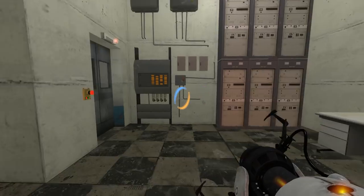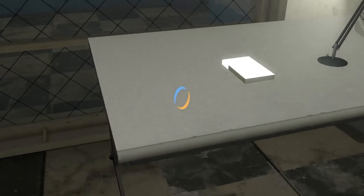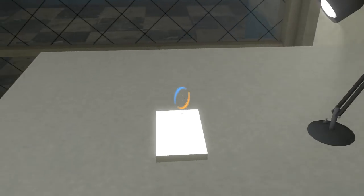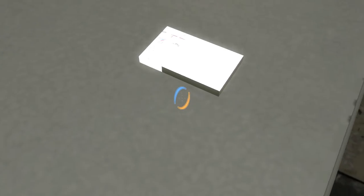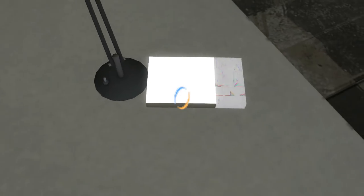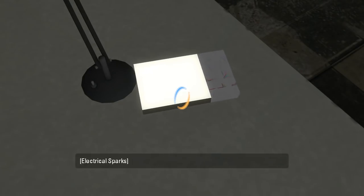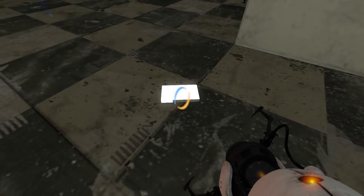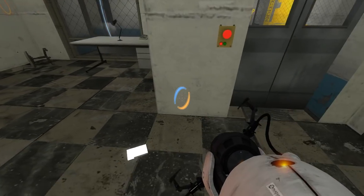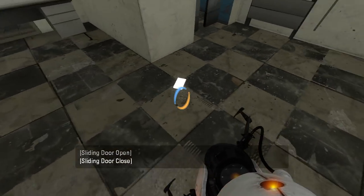I thought I was gonna die there. Oh, look! A completely untextured solid white keycard. Oh wait, it does have texture, sort of. What the heck? I think the texture's bugged out. Does that do anything? Oh, this is unlocked now. Okay, that explains things.